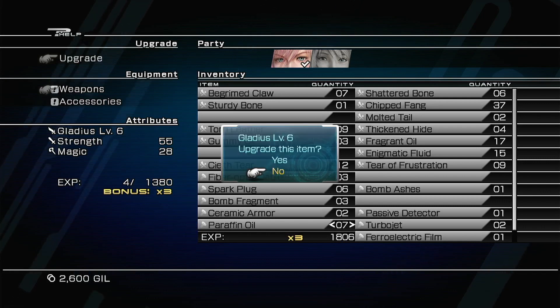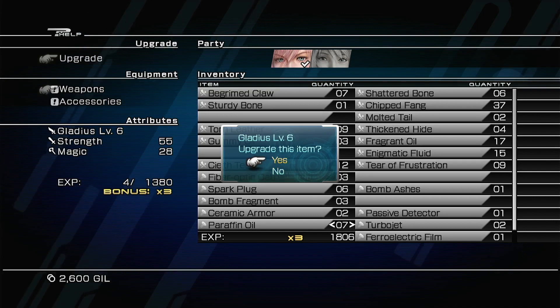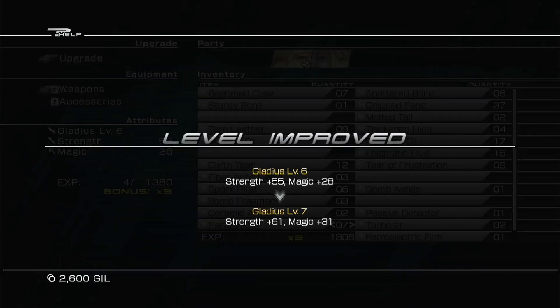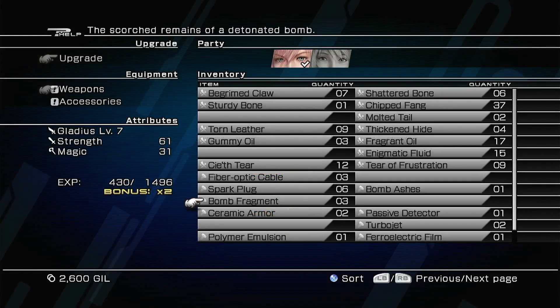The Gladius is at level 6 — upgrade this item. Our experience is at 4, so this will take us over the threshold we need. It's times 2 again.